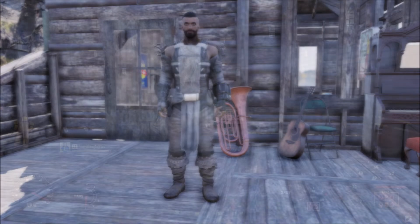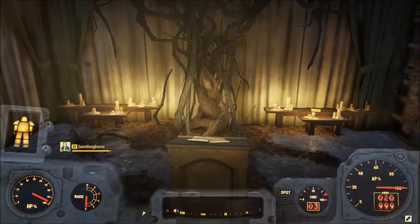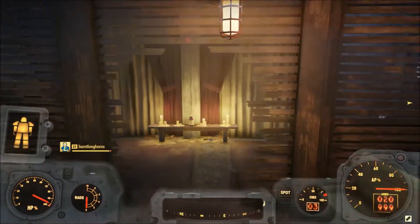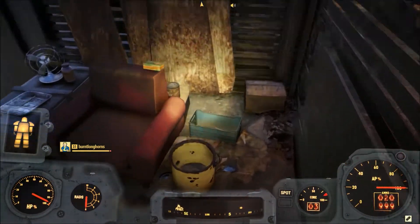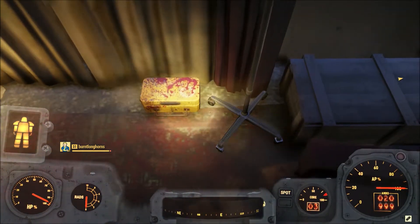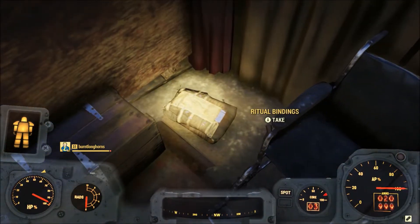I'll be showing you where you can find the Ritual Bindings. You want to come over to the Mothman Museum and down in the basement – you ought to check it out because it's creepy as hell. This is where I found the outfit that I have. Down in the basement there's some kind of temple, a church to the Mothman. Loot around in this room because there's lots of good loot in here. There's a safe, which is a great find. But next to the wheelchair there, you'll find the Ritual Bindings.